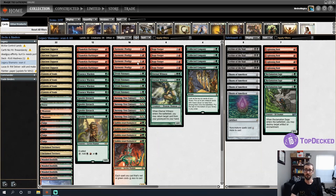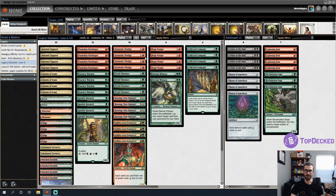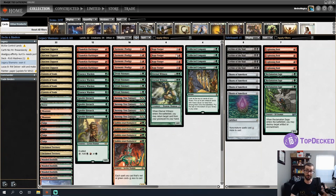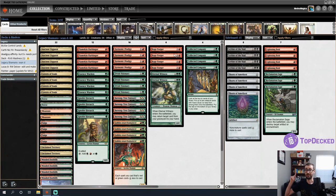The deck is primarily built around Rage Forger. When it enters the battlefield, it puts a plus-one/plus-one counter on each other shaman you control — which with Harmonic Prodigy will be two counters. The second ability lets creatures with a counter deal one damage — make that two — whenever they attack. The idea is to combine Harmonic Prodigy with Rage Forger to one-shot our opponent.